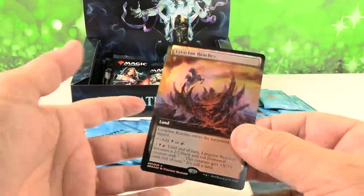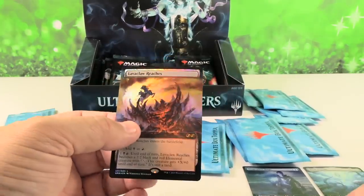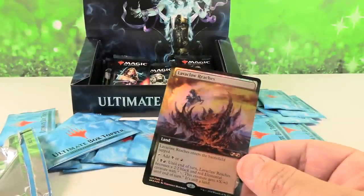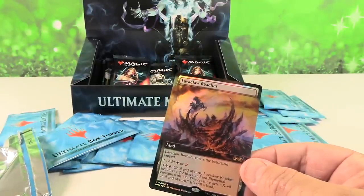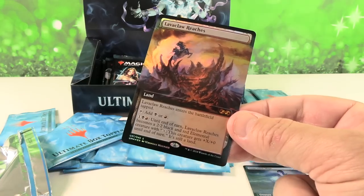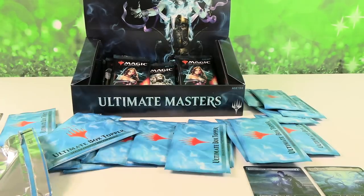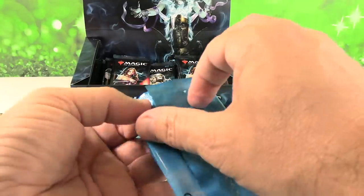No Lava Claw Reach — he said it and there it was. We went from what was it, the second or third most expensive card in the set at $140 for Snappy, all the way down to the bottom card. Lava Claw Reach is about nine bucks. Boo. That's okay, that happens.